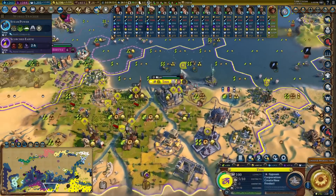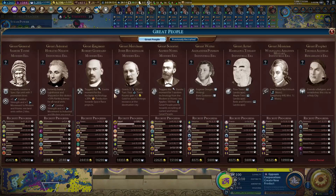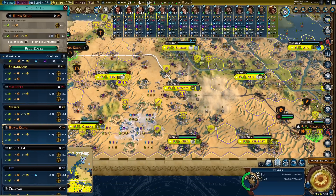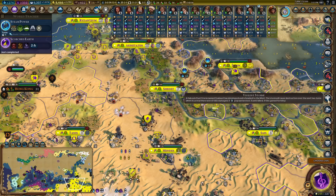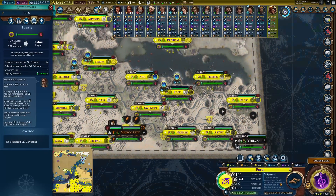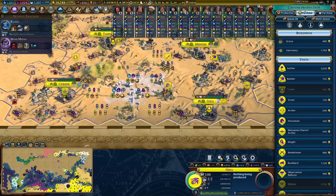Rushing towards Computers as quickly as I can right now. Oh no - this dust storm is ripping through my land. I don't like that at all. That storm was devastating - it probably removed about 20 improvements. That's nasty.